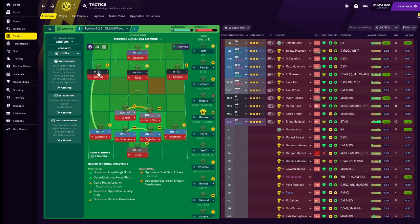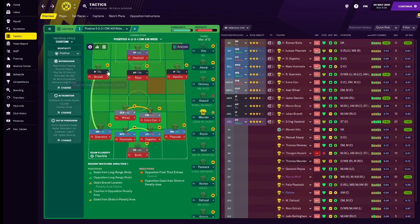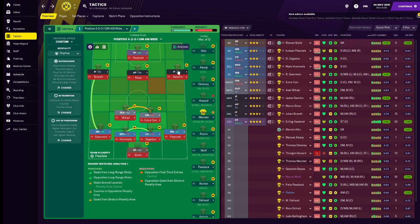On the left hand side we have Brandt, but Reus used to play out there when Götze was here. They cut inside so they can let the full backs run down the wings and overlap. On the right winger we have Sancho, but back then it was Błaszczykowski, who had lots of pace and wouldn't cut in as much — so overlaps would come more on the left hand side, but there would still be overlaps on both sides.